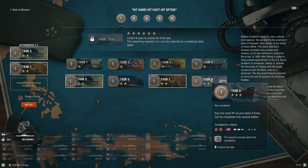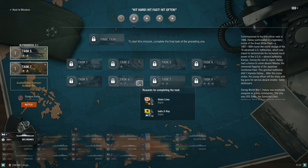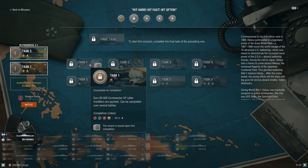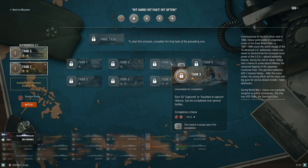Earn the most XP on your team six times, completable over several battles — this has synergy with what we discussed before. The completion criteria requires an American ship, so the gist for Halsey is: you're going to want American high-tier ships, tier 8 through tier 10 or up to super ship. For Yamamoto Isoroku, you'll need Japanese ships in general.